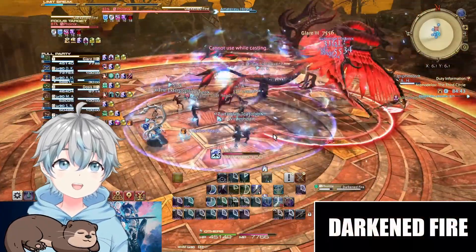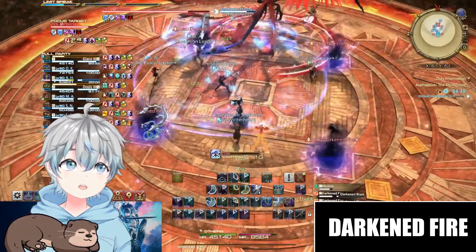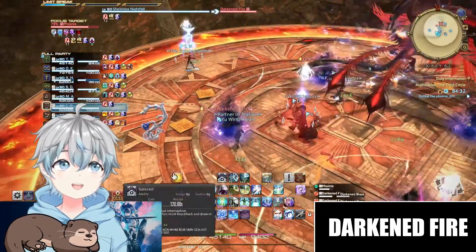The boss will then cast Darkened Fire, spawning 4 black flames in the middle of the arena, and target 4 people for an AoE. Be sure to overlap your AoE with at least one fire to put the fire out.